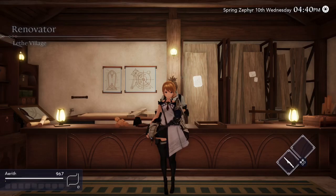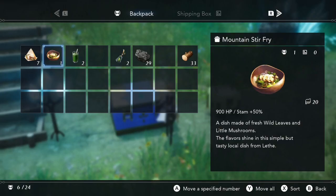In my game, I built the kitchen by day 10 — I went to the renovator who's located in the west of town and built my kitchen on the 10th day. Note my inventory: I have sandwiches, mountain stir fry, and some drinks. The drinks and sandwiches I got from checking my mail — your friends are going to send you a lot of goodies, so always be checking your mail. Once your kitchen is complete, you can start cooking mountain stir fry, which just requires wild leaves and little mushrooms.